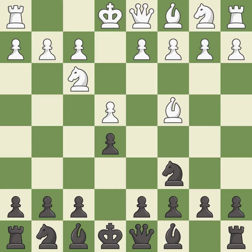The Italian Game starts with Bc4, which attacks the f7 pawn and prepares to castle quickly. Bc5 attacks the f2 pawn and helps control the important d4-square.